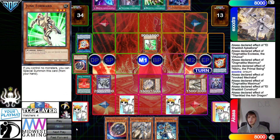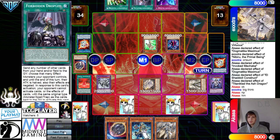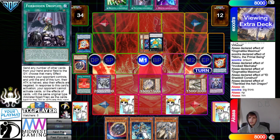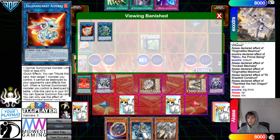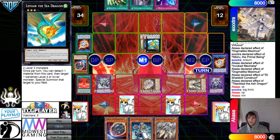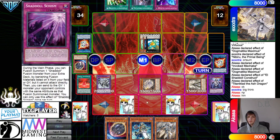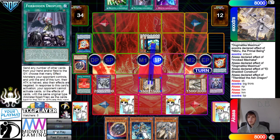They special summon Junkford, then Normal Summon Ancient Cloak, and overlay those for Sea Dragon. They're just going for this because it can become Zeus. Go to Battle Phase — attacking Ecclesia. It won't be destroyed or anything. Main Phase 2 — go into Zeus.